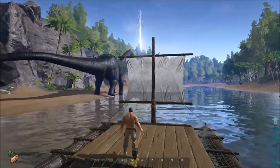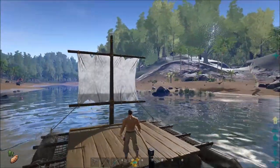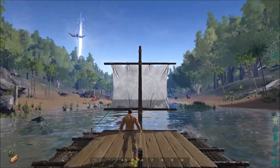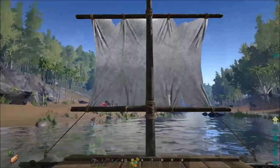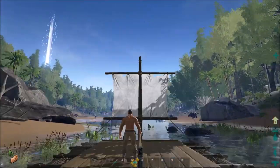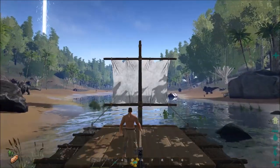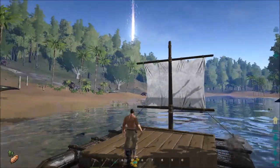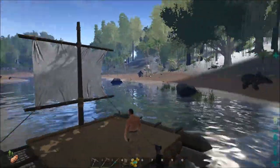There is a new dinosaur with version 207, and that is the Pachycephalosaurus — the hard-headed dinosaur. It is the headbutt dino; it's a little herbivore, pretty easy to find, pretty easy to tame. It's a really fun little dinosaur to have. The Pachycephalosaurus has a neat feature: its ability to ram down walls, so you should expect to see it in raids quite often.